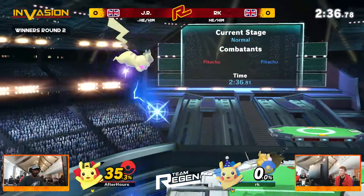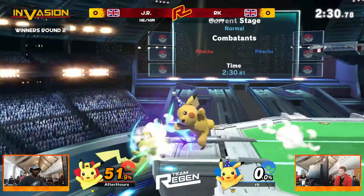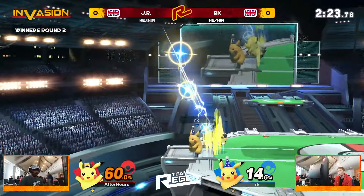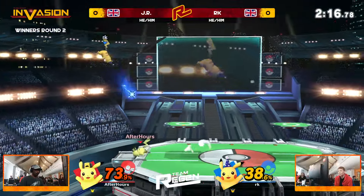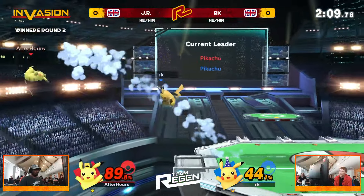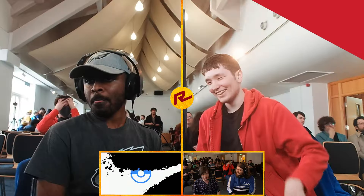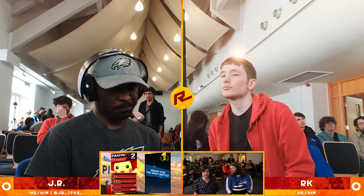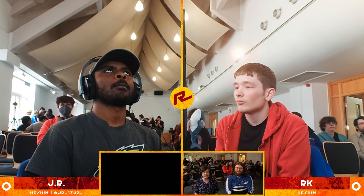We can see RK trying to get the pressure on the platform, JR just retreating to the left-hand side of the stage. It's skull bash from RK going through a lot of these shorthop down airs, trying to catch maybe a high recovery on the quick attack. JR manages to get a back air, up air, back air string — advantage still going here. RK manages to get back down to stage but it is still JR with all the advantage. And an unfortunate end to that first game. But like I said, that first game is a battle of attrition — you're just looking out for what you can do differently to your opponent, how you can condition them better in the ditto.